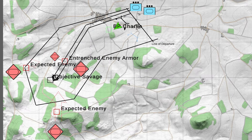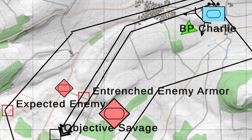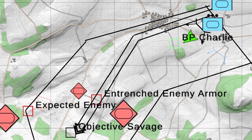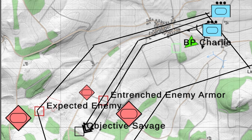Here's the map. Our main objective is to capture Objective Savage, and we are to use 1st Platoon tanks into Battle Position Charlie. 1st Platoon will make their way into BP Charlie and set up a fire position overwatching the objective in the hills. We can expect the enemy tanks — either T-55s, BMPs, or BTRs — to be well fortified and dug in. Expect heavy resistance.